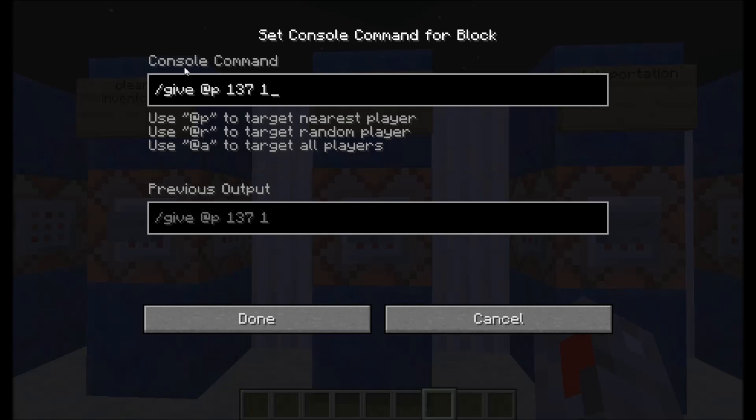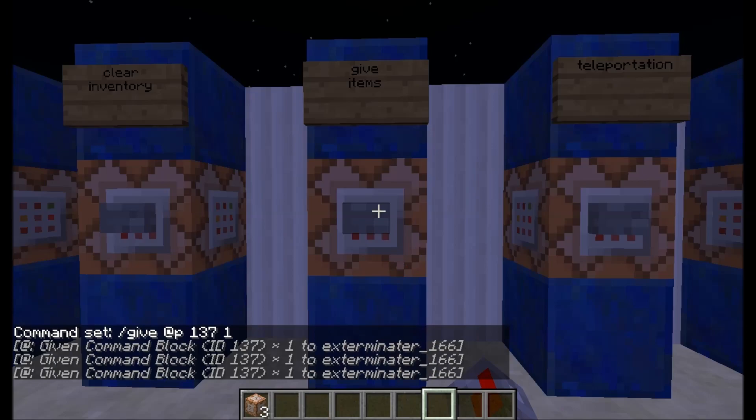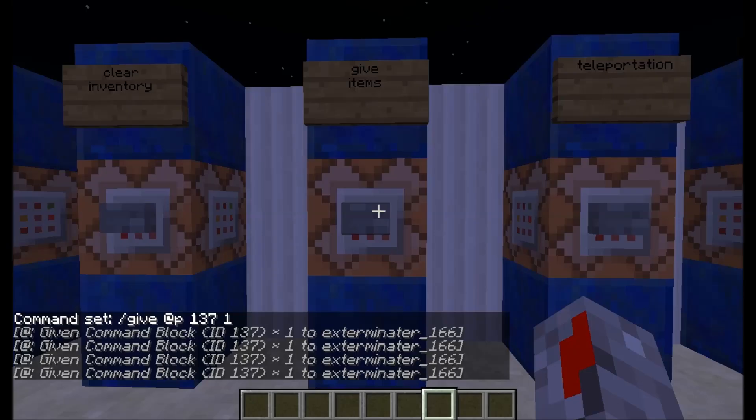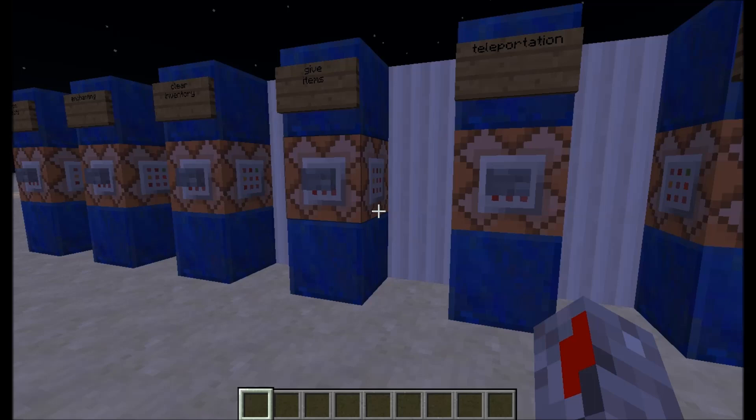The slash give command: slash give, @p, then 137, which is the ID of a command block — I like to use this. Then the quantity — how much you want. It's a really basic, easy command. It will just give you a command block every time you click it. By the way, I'll have lists of all the effect, enchant, and block IDs linked in the description below.